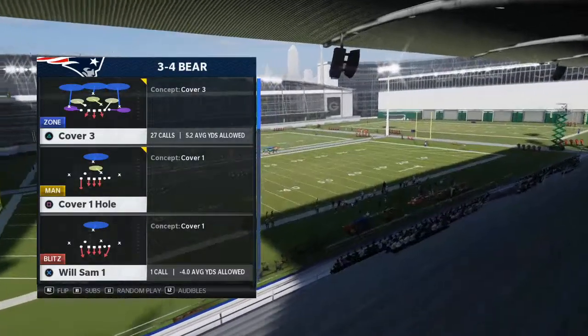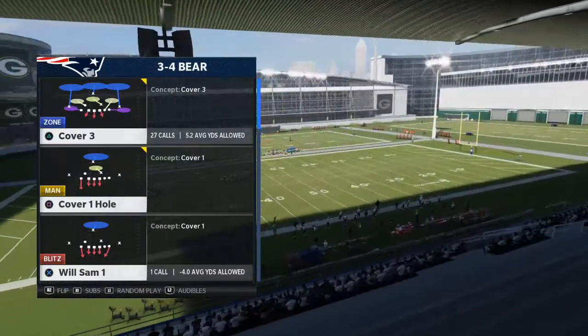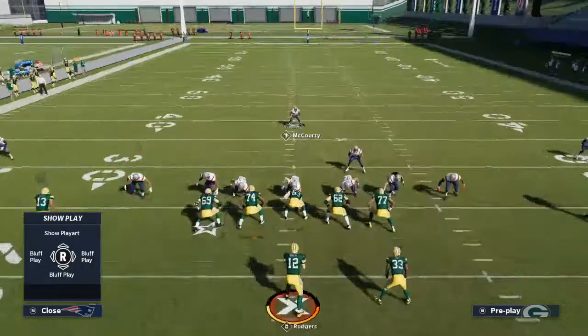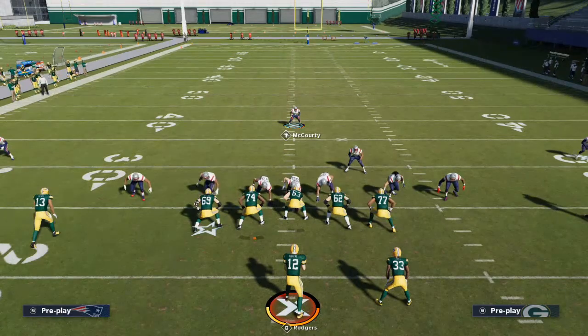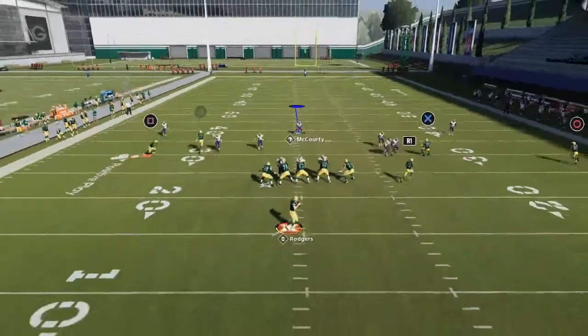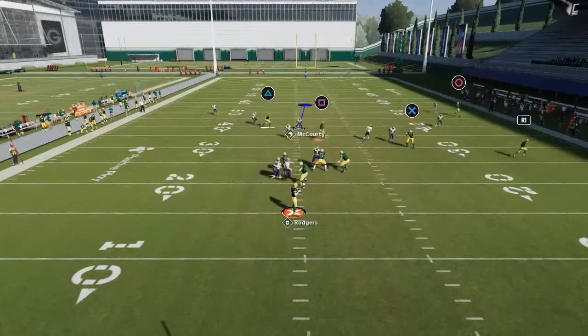All we're going to do is pinch our defensive line, crash our defensive line down, and QB contain. You'll see that the blitz is set up, and you will typically get these really fast disengages.